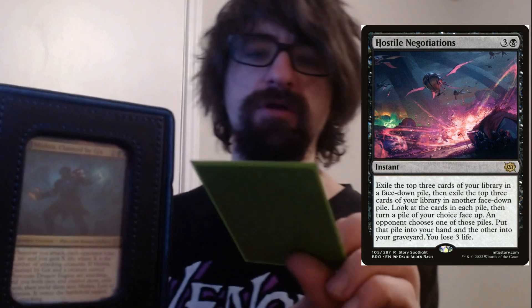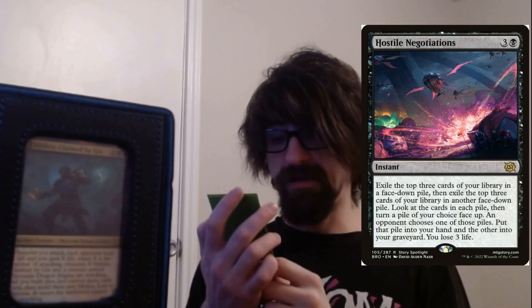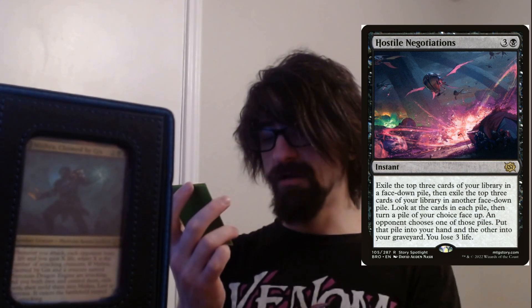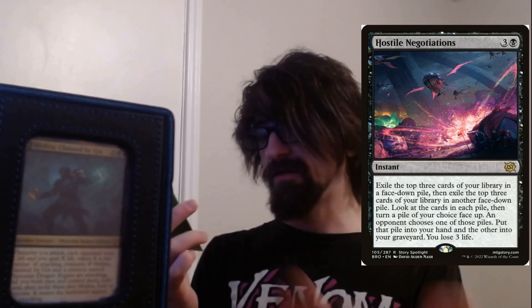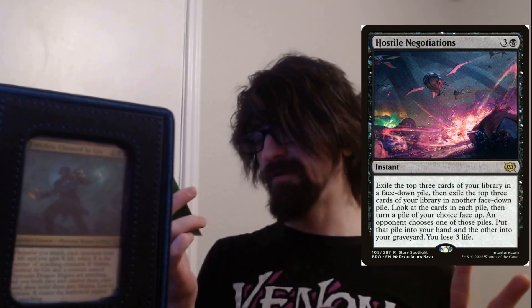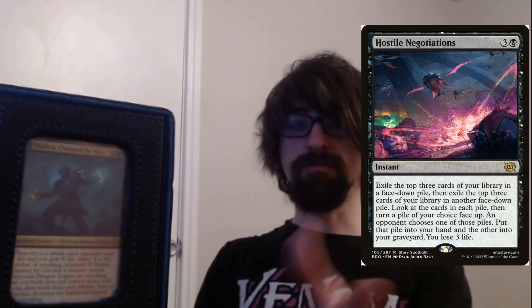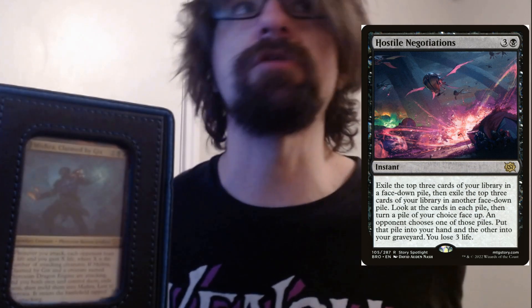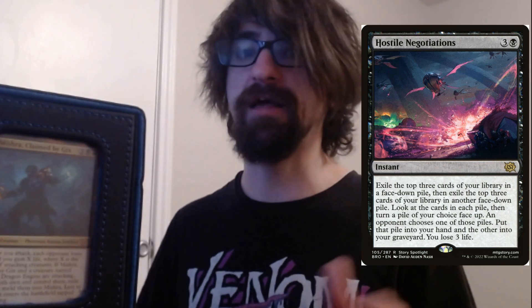Hostile Negotiations — pretty interesting card. Lots of risk, lots of reward. You need a good poker face. It's one black three colorless, an instant. Exile the top three cards of your library face down in a pile, then exile the top three cards of your library into another face down pile. Look at each pile, then turn a pile of your choice face up. Your opponent chooses one of those piles — one goes into your hand, one goes into your graveyard, and you lose three health. Really good since most cards in this deck have ways to recover from the graveyard, like the Dragon Engine's unearth. Helpful for getting more cards in hand while setting up graveyard shenanigans.